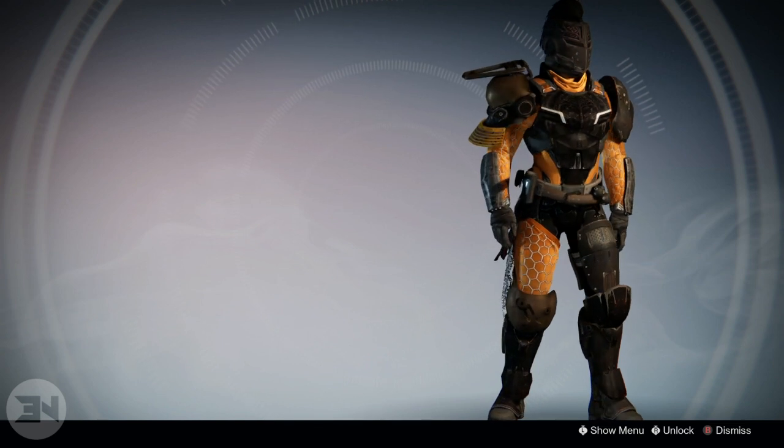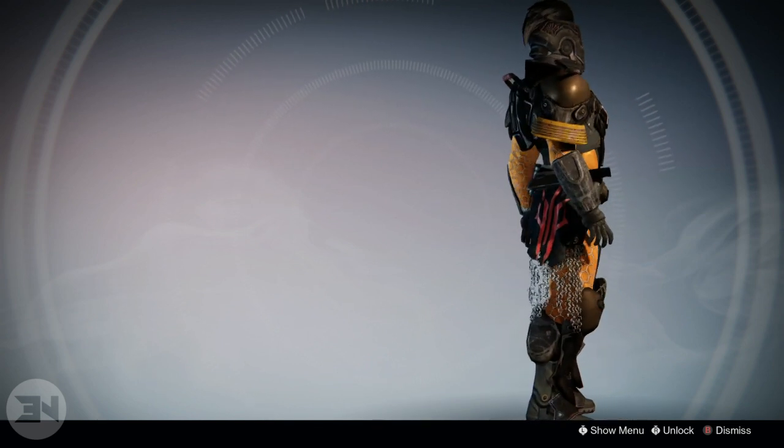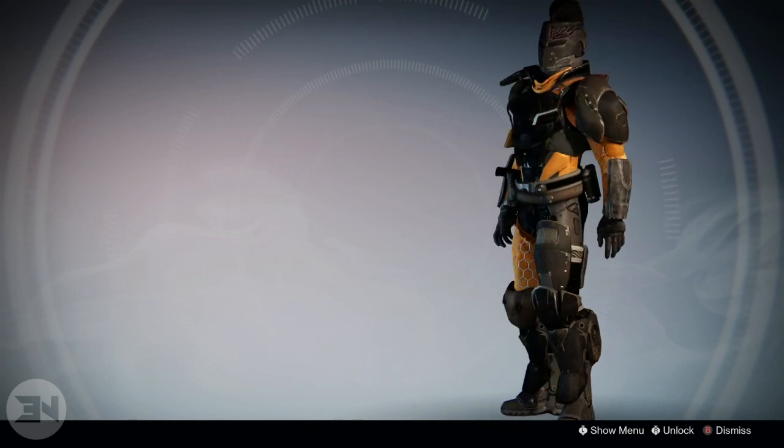Halo is a black and orange shader. I really love the undercoating of the armor being orange, with the plates of armor being black — a kind of dirty black, like between black and gray. I really do love this shader.